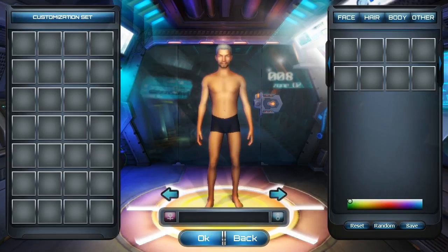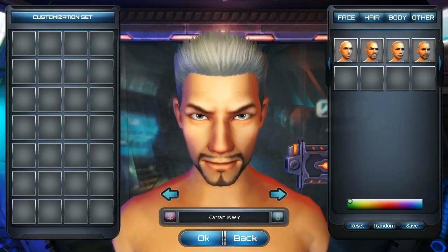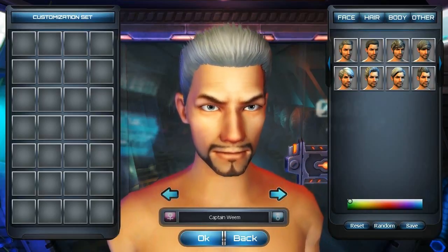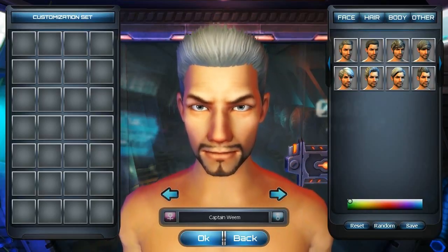Hey everybody, Weem here, welcome back to Planet Explorers. As you can see I'm setting up a new character - we're going to call him Captain Weem. Alpha 6 released earlier this month here in July, and they've got a number of new changes that I want to check out. My previous world had a number of issues, specifically with the NPCs and gathering up some of the quests, so with this whole new update and version, let's check those out.